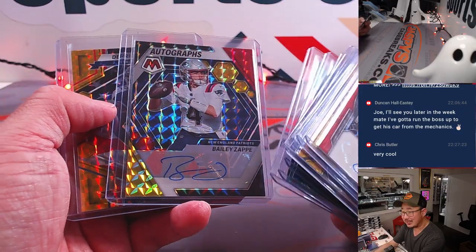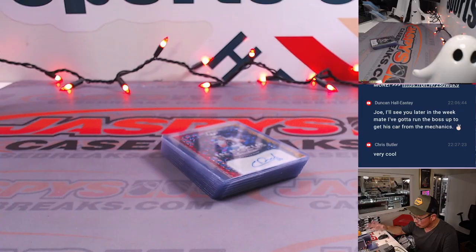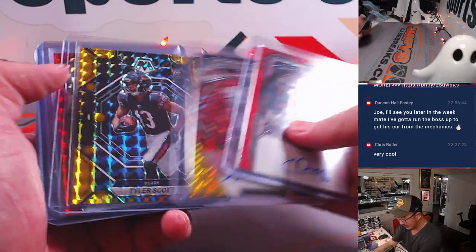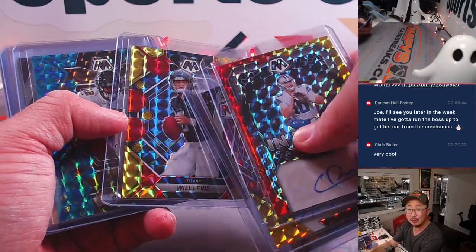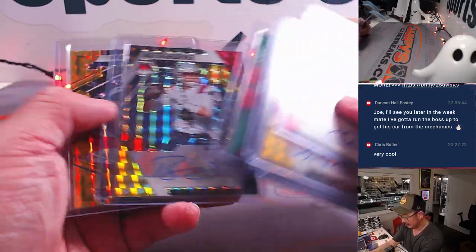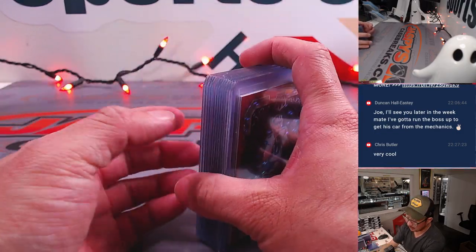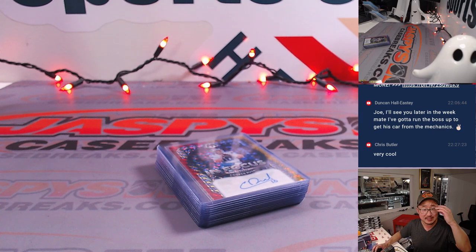That bonus pack gave us six autographs total. There you have it, ladies and gentlemen — the next five boxes in the store. We saw some nice stuff here, but we did not see any of the top rookie autos, which is a possibility, or maybe some really low-numbered cards of the top rookies — maybe some Anthony Richardsons, more Will Levis, so on and so forth. Next five boxes in the store right now at jazpyscasebreaks.com. I'm Joe — I'll see you for more Mosaic Choice next time. Bye-bye.